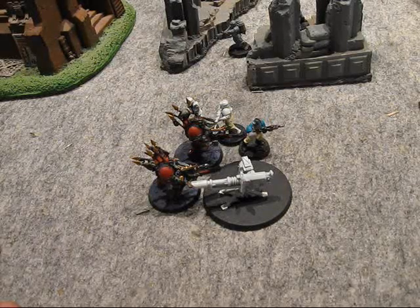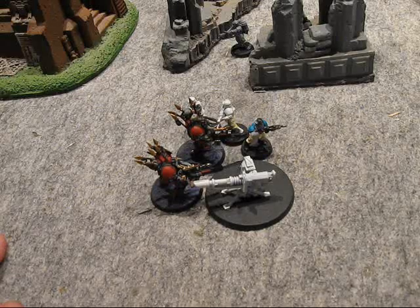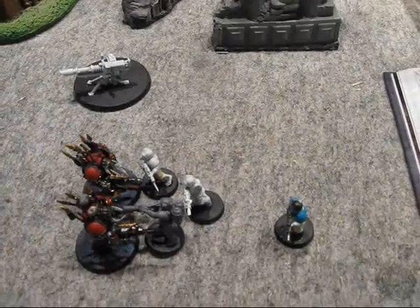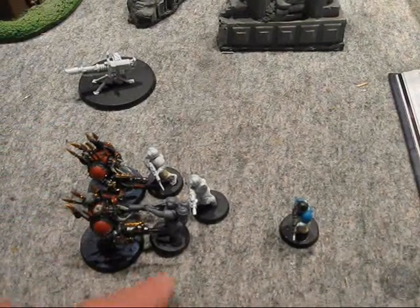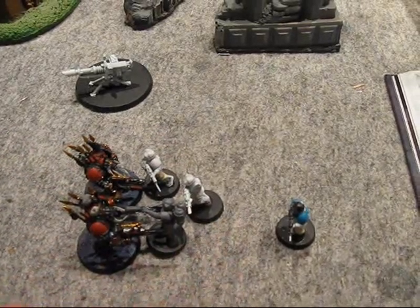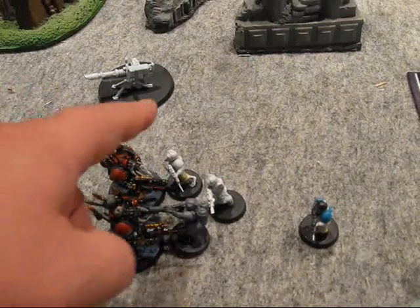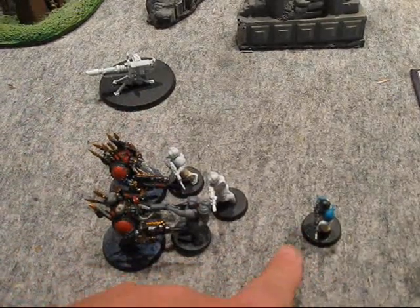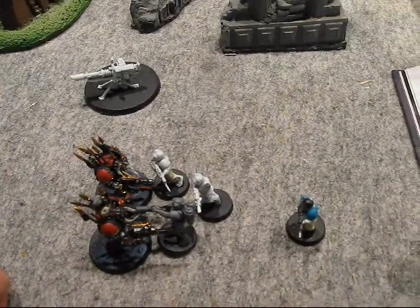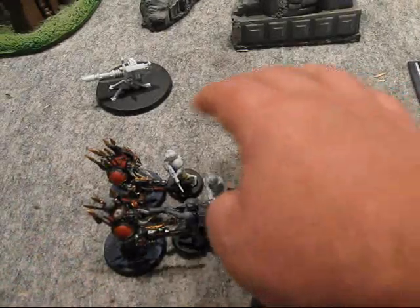Everything goes in initiative order. If two people have the same initiative, it's considered simultaneous attacks — you could theoretically kill each other at the same time. Who gets to fight: obviously the two terminators get to fight, and these three guardsmen get to fight. But a guy more than two inches away from base-to-base contact doesn't get to do his attacks. And in this edition, when these guys kill whoever, you can remove the guys from the back so these guys still get their attack.